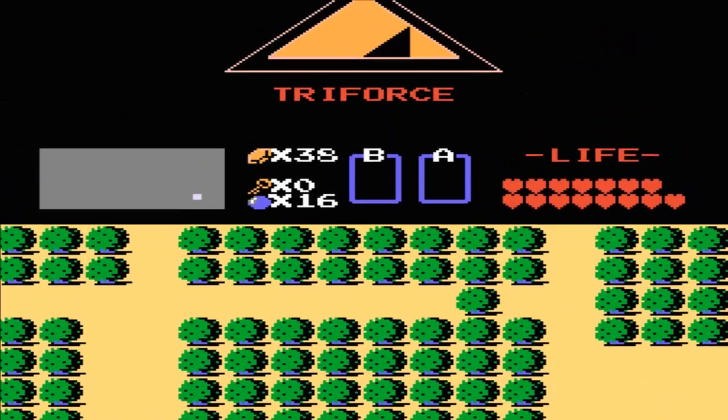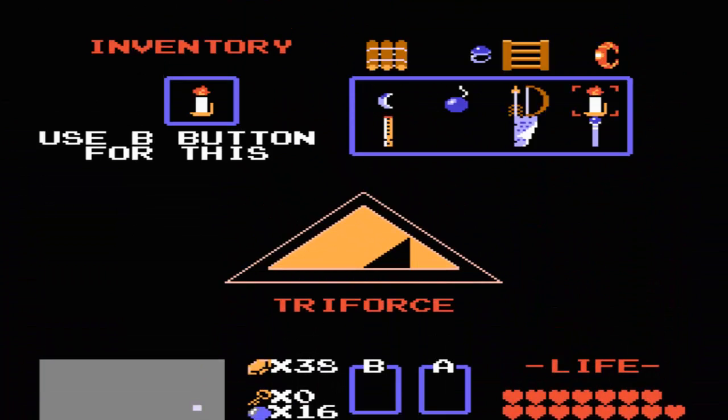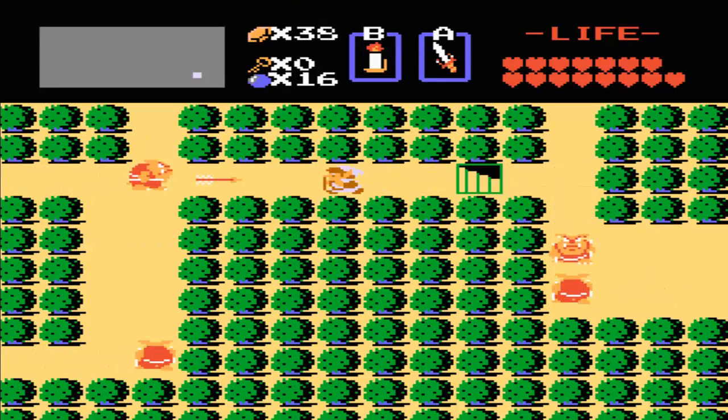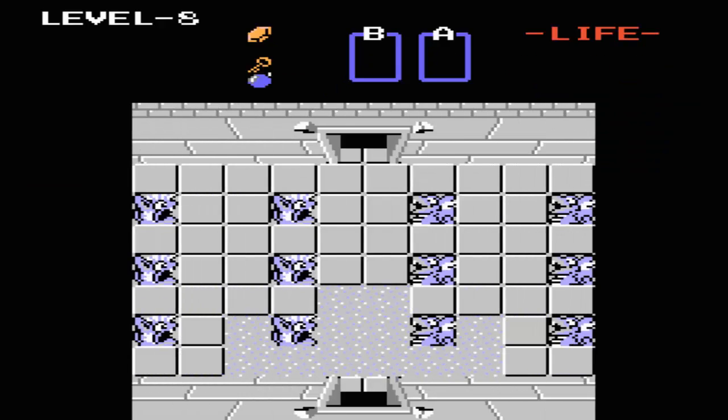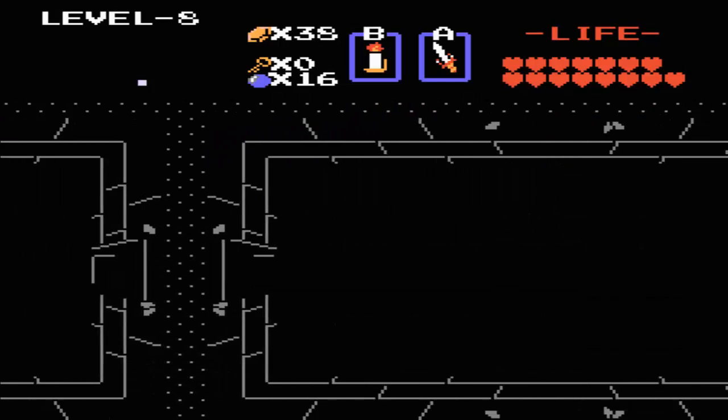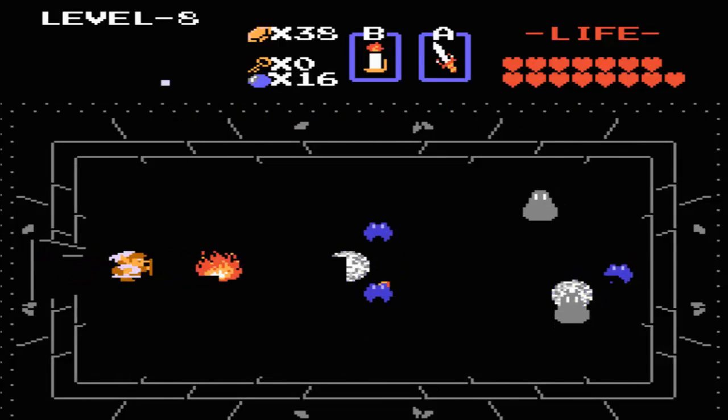For now, I'll just talk about one thing that's relevant, and that is getting into the dungeon. Simply, what you want to do is get out your red candle, burn this bush, and a staircase will appear leading us to Level 8. Welcome to... the Lion. Wow, this is a cool place. I can't believe I haven't even played this game that much — it looks really good.